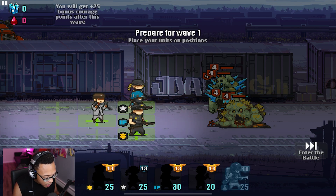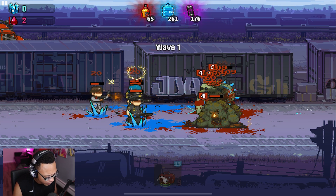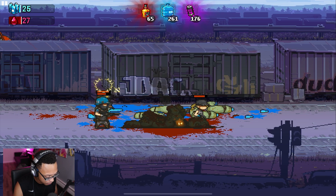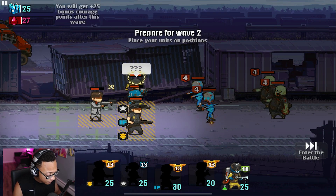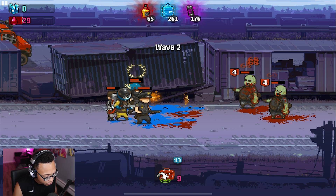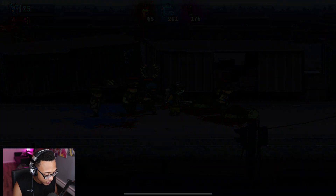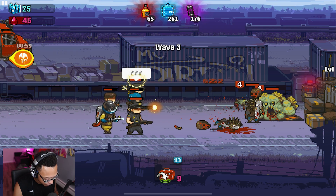I just place my units and they are able to get rid of those zombies fairly quick. Those zombies are only level four, which is good. If you guys do not have the units I have, you cannot tell me you don't have the Policeman — the Policeman is hands down one of the best units in this game, so please get him if you don't have him.